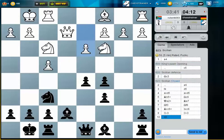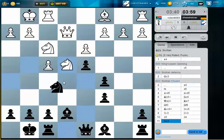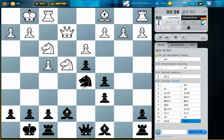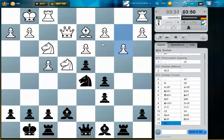Or Bf5, threatening to take on c2. I like the idea to go with my knight to d5. Let's provoke him — maybe he plays b3, which would be very bad, because then all these black squares are very good for me. So this worked quite well.